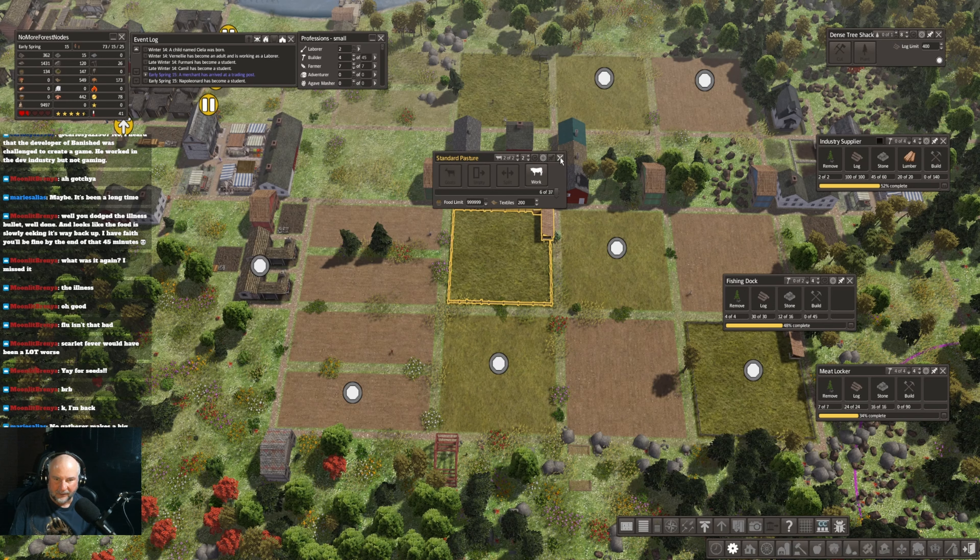This fishing dock really doesn't want to build because of stone. I really nerfed myself with the forest node thing. On the grow big map when I did four forest nodes to start with — four gatherers, four hunters, four forest lodges — that's a really solid foundation. And this thing I've been scrambling with for the last couple hours trying to make it work.